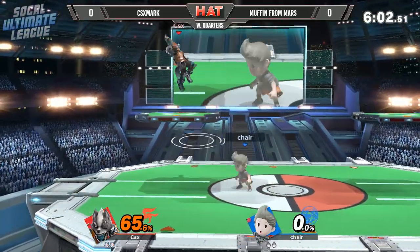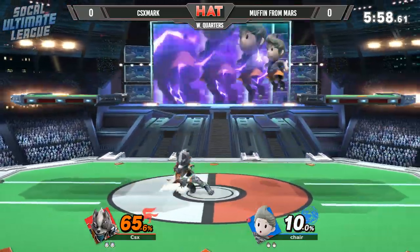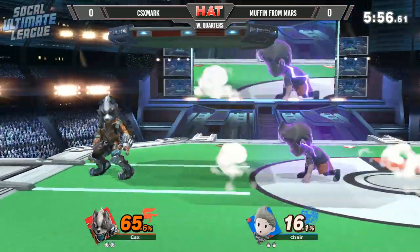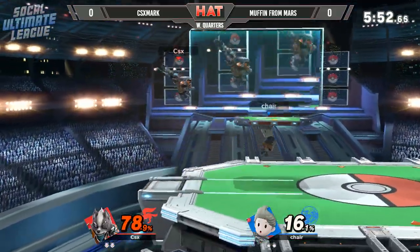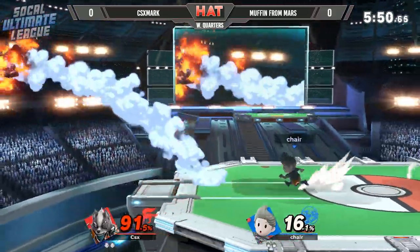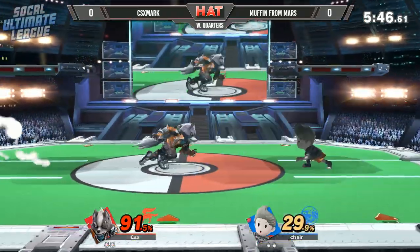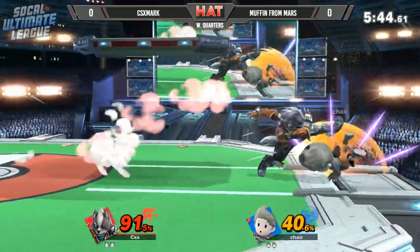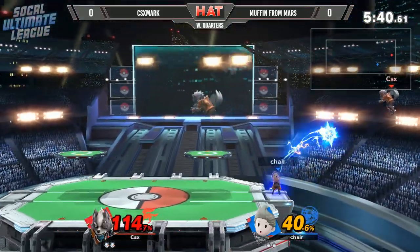My man got yeeted to the blastzone. He might actually have held the DI, because that's what it looked like in that situation. There we see the first blaster come out — this time he's starting to use it a little bit more on the second stock, trying to mix up his neutral options and keep Muffin-Wars guessing. Going for the high recovery, he catches him on the PK Thunder. Back throw into dash attack, back throw — doesn't get the kill, but the edge guard phase is coming out here.